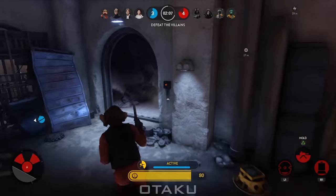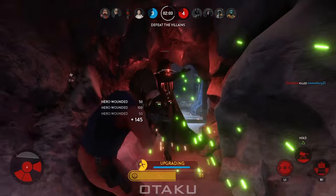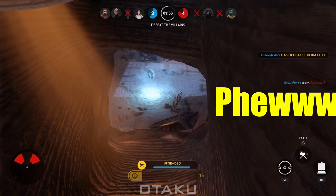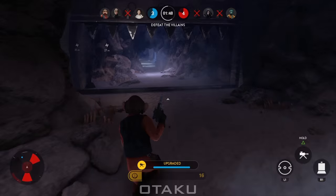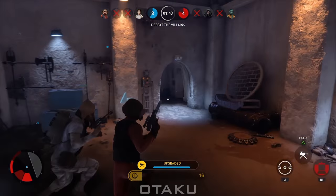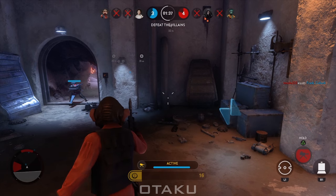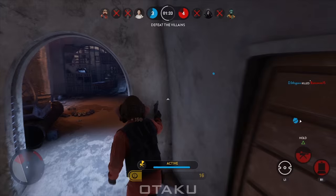Next is his auto turret. This lets you place a regular auto turret on the ground, but its damage is upgraded by getting kills or doing damage to heroes. Eventually the turret can be upgraded to having explosive shot, but don't count on this happening very often. Just like Greedo's confidence meter, this turret's meter goes back down very quickly anytime it is not actively doing damage or killing players. Also, if you place a new turret on the ground, all power-up progress is immediately lost and has to start over.